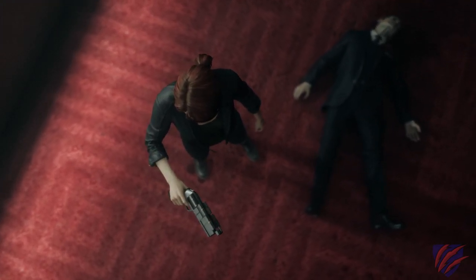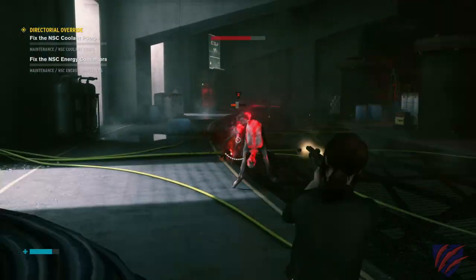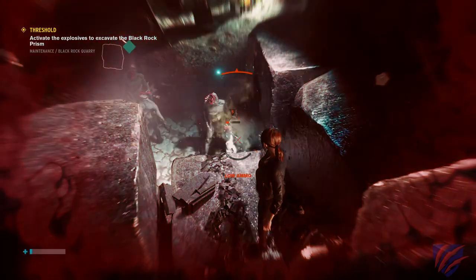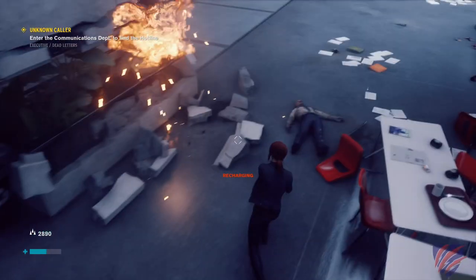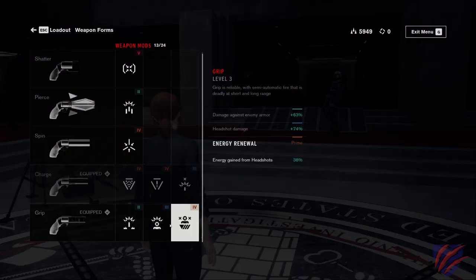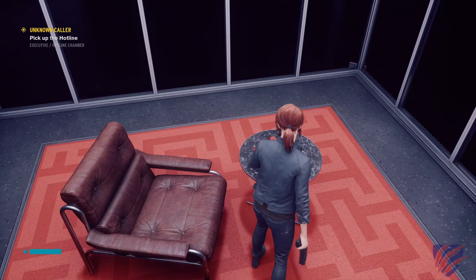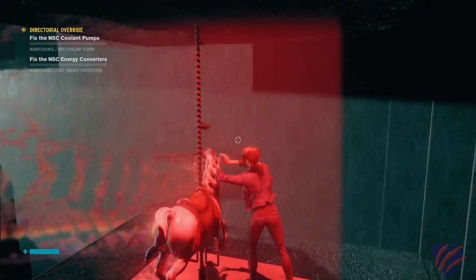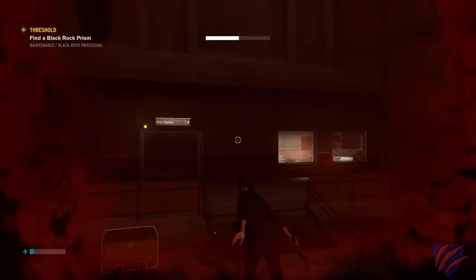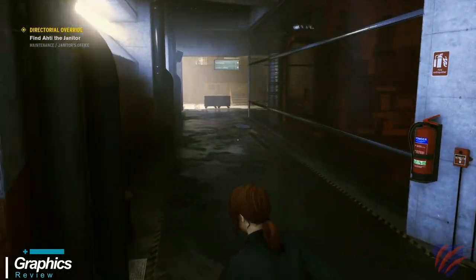The service weapon is the first object of power you receive, and the ability to wield it makes you the Director of the FBC. It comes in several different forms including Grip, a semi-auto pistol; Shatter, which is a shotgun; and Spin, which is fully automatic. Ammunition is unlimited and recharges after every use. You can upgrade it and attach mods to increase damage, reduce recoil, and more. Other objects of power include a floppy disk, a telephone, a safe, a merry-go-round horse, and a few others — each granting abilities such as Launch, Evade, Shield, Seize, and more.